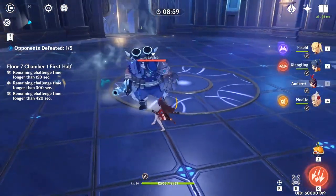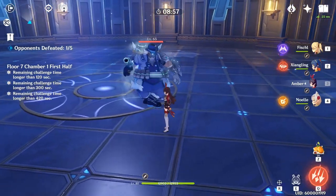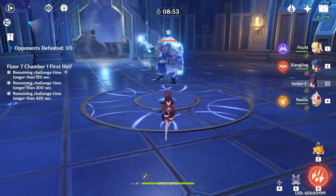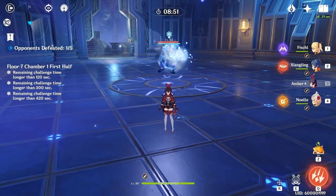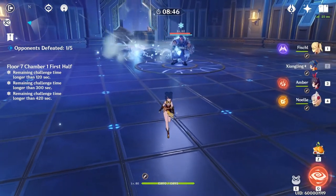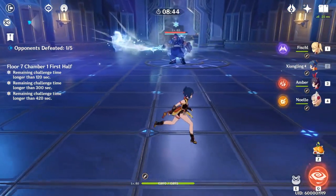When you are in close quarters he will do a belly thrust. Now when he powers up, you can take down his Cryo shield with two shots from Amber — level doesn't matter — or four Gouba hits will take him down.